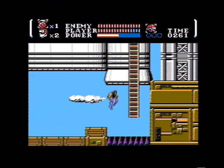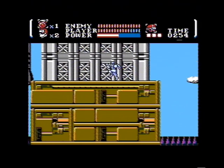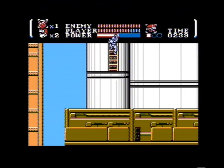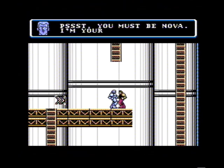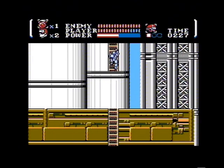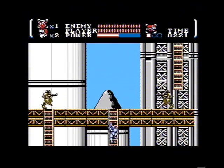You'd think in the future they'd have better weapons, but since we're all pacifists I guess we threw away all our guns. Nova has one other weapon — actually two — but the main one I was referring to is the power armor, which replaces the boomerang with the power blade. The power blade's main advantage is that it can shoot through walls, and it's a bit bigger. The power armor also gives you three extra hits.